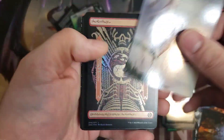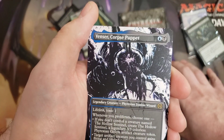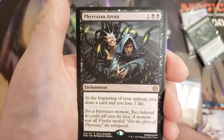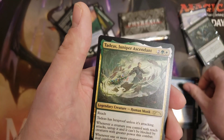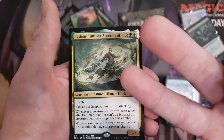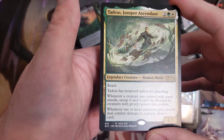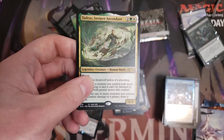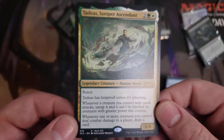On to our last set booster — we're actually kind of down on Mythics, we started off strong. Hopefully we can make up for it in the Complete Edition pack. Starting off with Venser, Corpse Puppet in his Showcase Art, and then we have a Phyrexian Arena in the non-Phyrexian language, and then a Foil Common. Another third rare pack — three rare packs in this box, pretty good odds. Not too many Mythics though. This is Taddeus, the Juniper Ascendant, from the Secret Lair — I believe it was Street Fighter or one of the other Secret Lair English-remade-to-Magic-named cards.